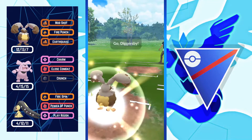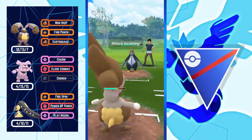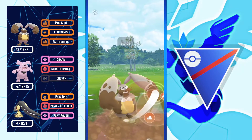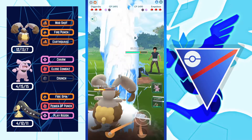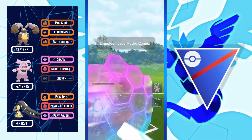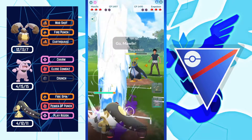Next battle: Diggersby versus Empoleon — a bad matchup because Empoleon gets to Hydro Cannon before Diggersby can get to Earthquake. I have to shield this move as it does a lot of damage — I want Empoleon to be two-shields down. I have to shield again because I need to throw Earthquake since Empoleon is really tough for my backline. I threw Earthquake, got the final shield.